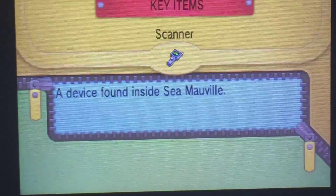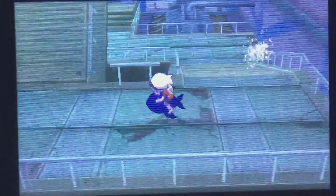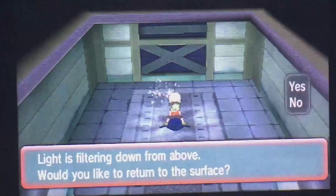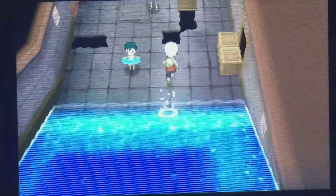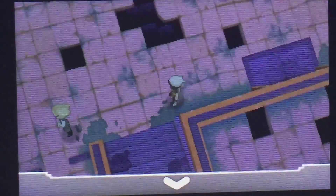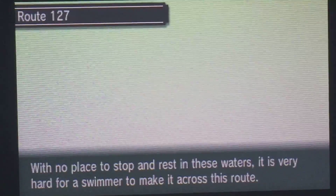It was found inside a submarine hull. Now what we have to do is head to Captain Stern so we can turn in this Scanner that we just found. Let's get out of here and go find Captain Stern. We're going to fly to Slateport to continue this mission.